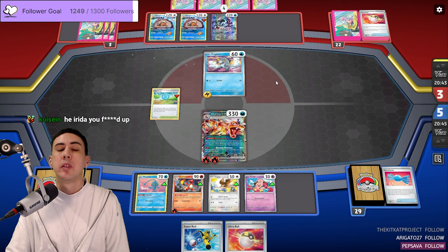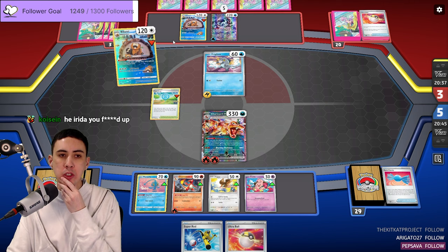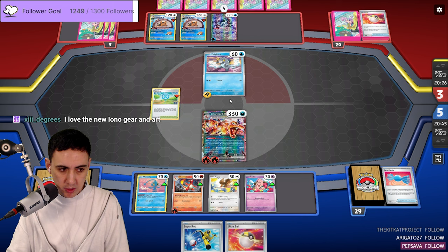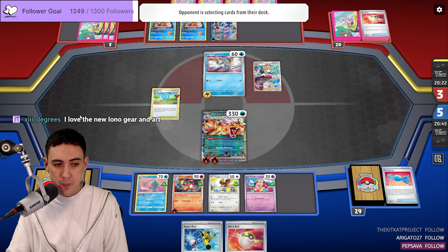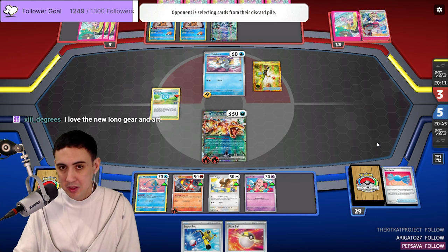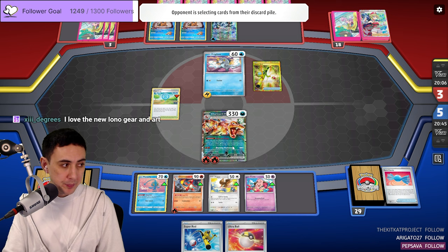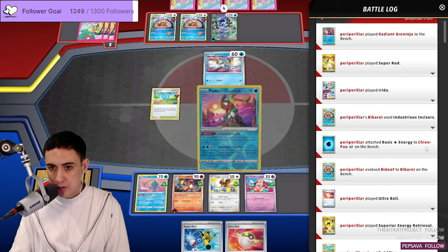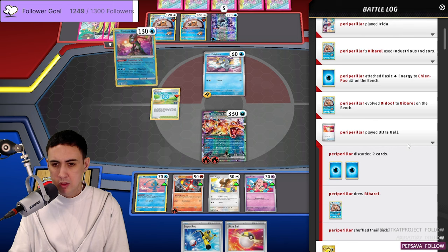But maybe the play was to knock out the Bibarel so they couldn't draw. And so even if they got some energy off Shivery Chill, it wouldn't be enough for the KO. Wait — they're both in the discard! I forgot. So you've got to rod. But do you have the goods? You've got Ultra Ball, Candy. Wait, did they play the Ultra Ball first? They would have played it for the second Bibarel, right? Maybe they whiff.